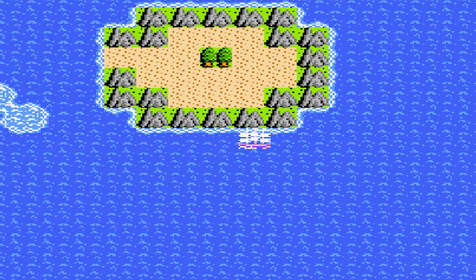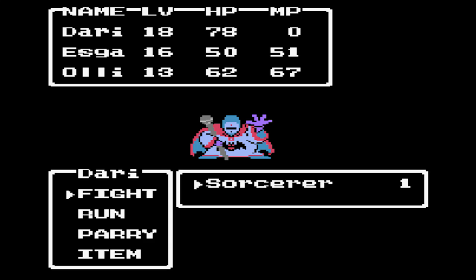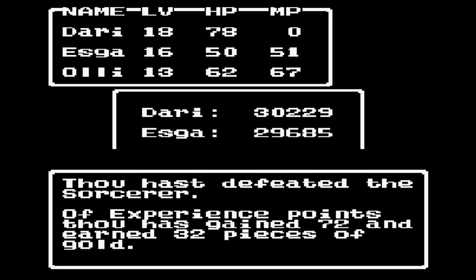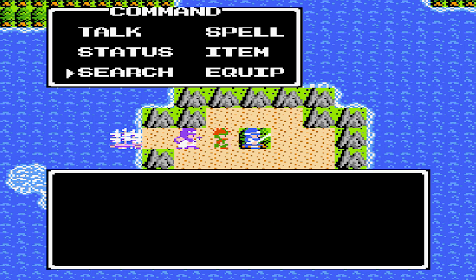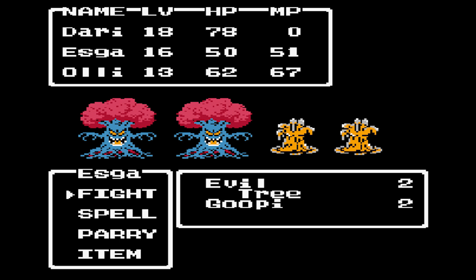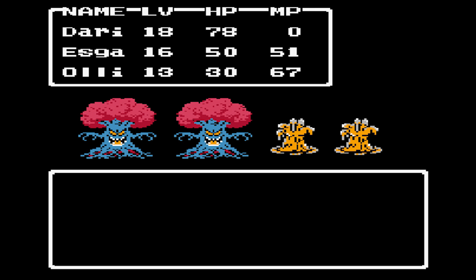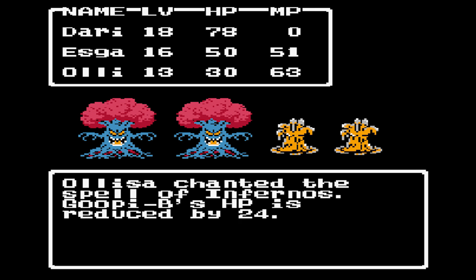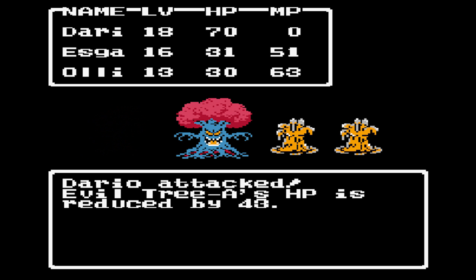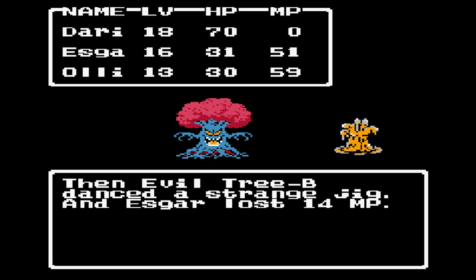Remember I mentioned the Leaf of the World Tree? If you come here — I just happened to get unlucky and ran into a battle because I'm the luckiest guy in the world. Search here and we get the Leaf of the World Tree — the only phoenix down in the whole entire game! The way it works is if someone dies you can use it to revive them to like one health, and it's the only one. If you run out you can come back here and get it again.